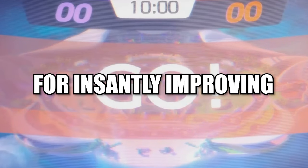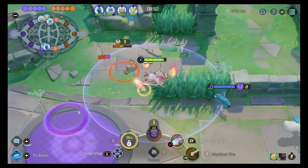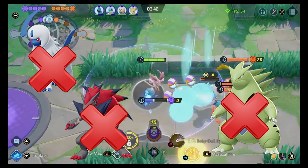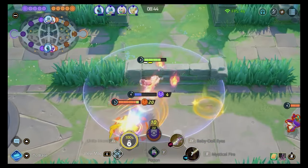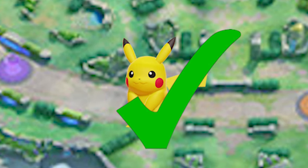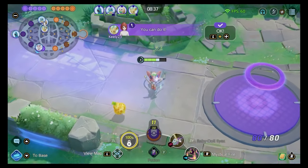Here are nine tips for instantly improving in Pokémon Unite. Number one: temporarily stop using high skill cap Pokémon or Pokémon that have late power spikes. Play matches with simple-to-use Pokémon in either the top lane or the bottom lane that have a level four or five power spike. Here are some suggestions on the screen.